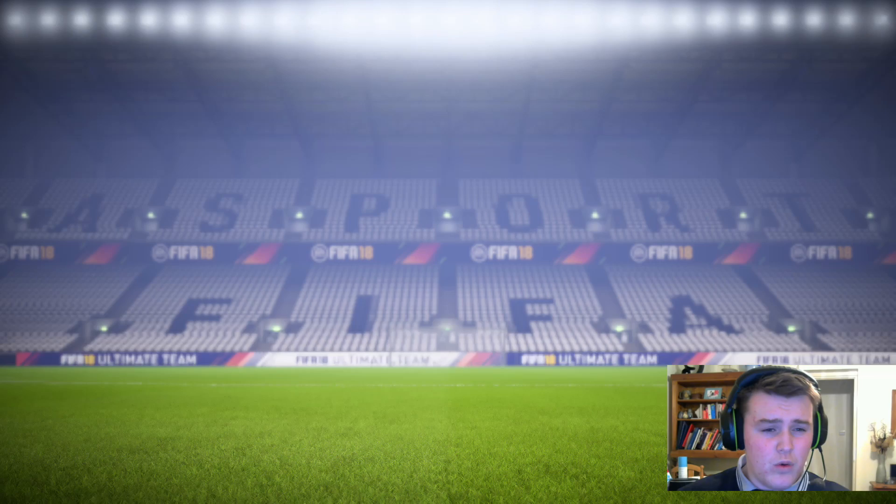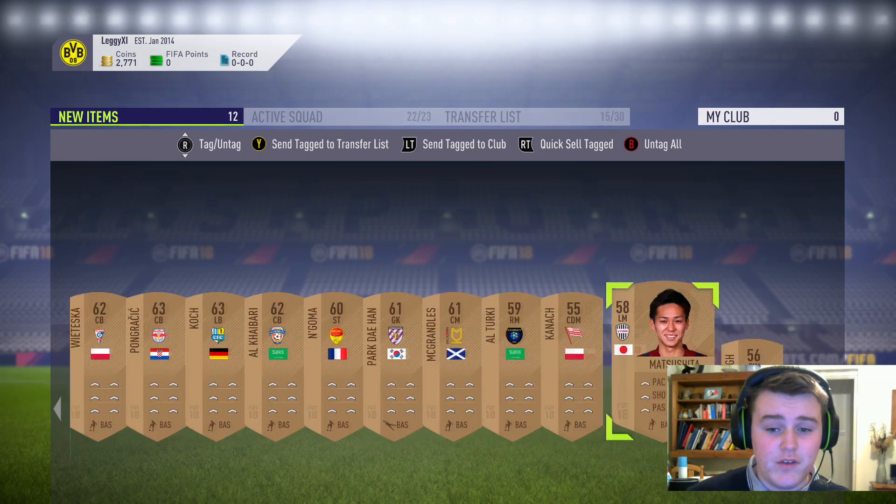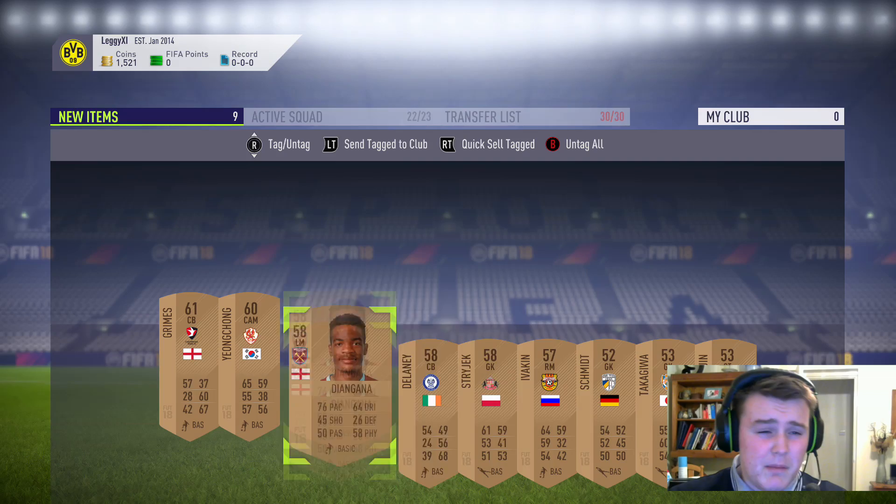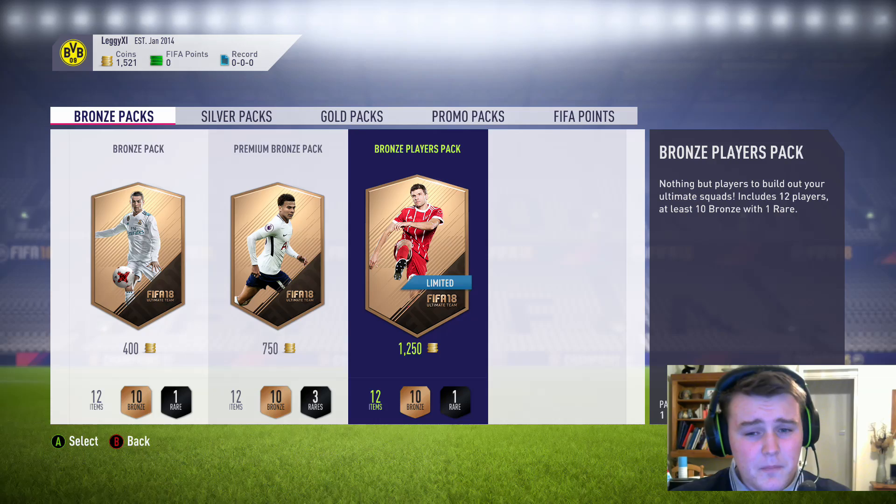I have explained this before - I'll drop the full explanation video in the description. Basically, because they're promo packs, players seem to work quite well this FIFA, whereas in other FIFAs bronze consumables were your main source of income from this method. I don't know why players are working so well this year - I think it's because of the SBCs. We just use our five packs and spend all our money on it.